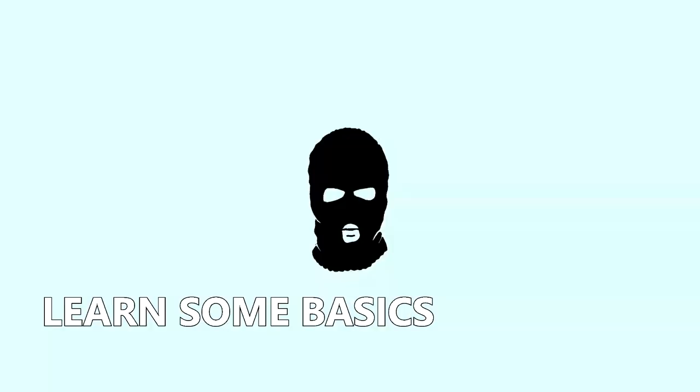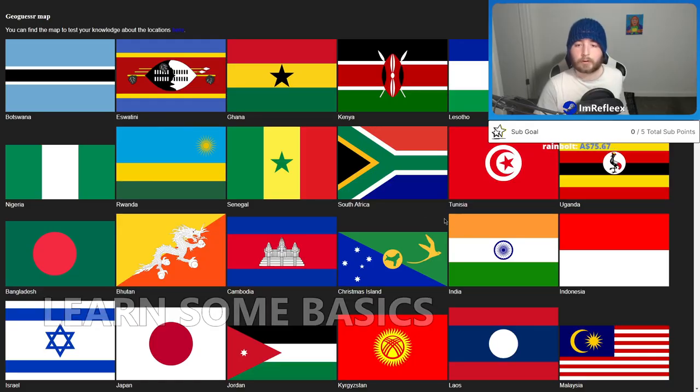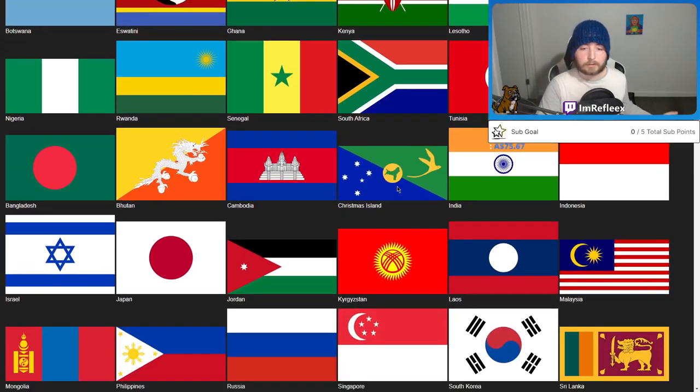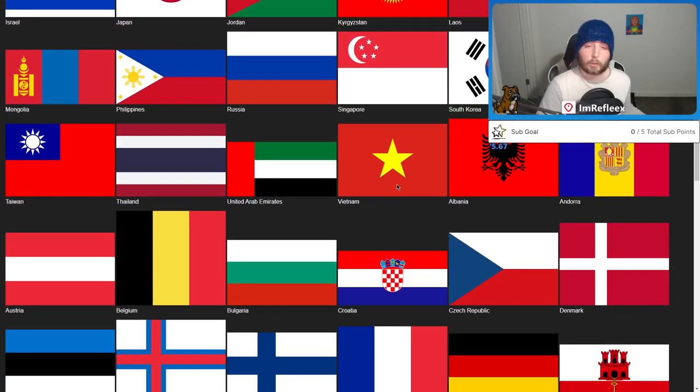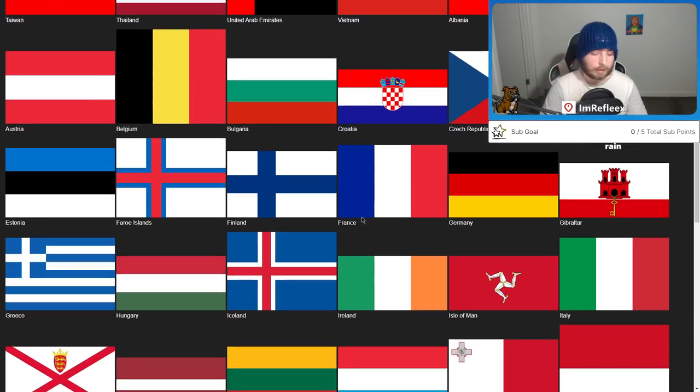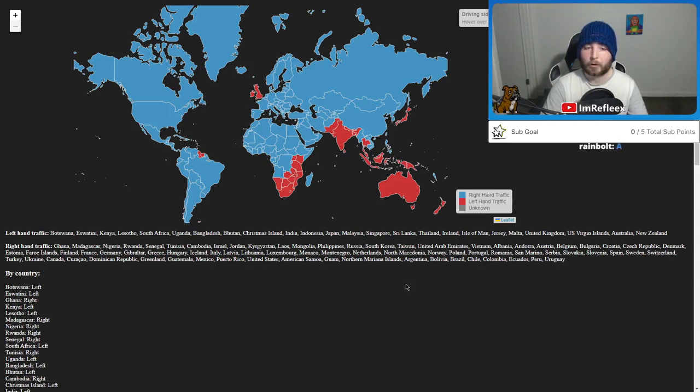The second tip is learning some basics. There are a lot of different websites like Plonkit, GeoHints, and GeoTips that have a lot of resources to look through. You can take some time doing quizzes on world flags, learn what different flags there are, and find some commonalities. Also, learning what side of the road different countries drive on — the UK and its former colonies drive on the left, and the rest of the world drives on the right.